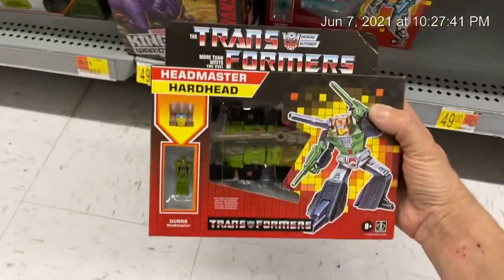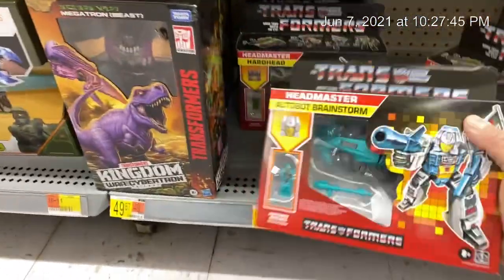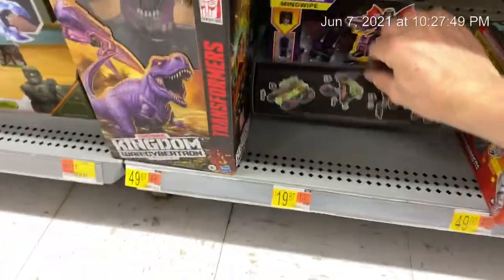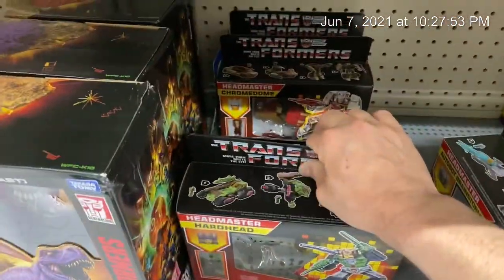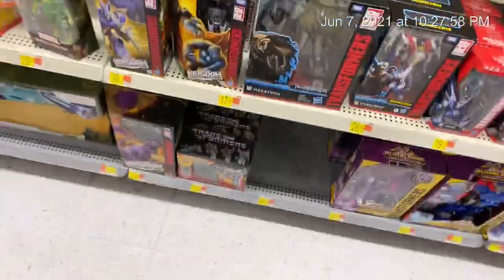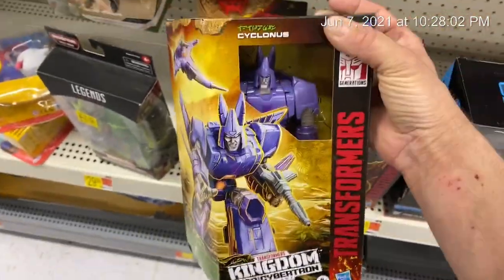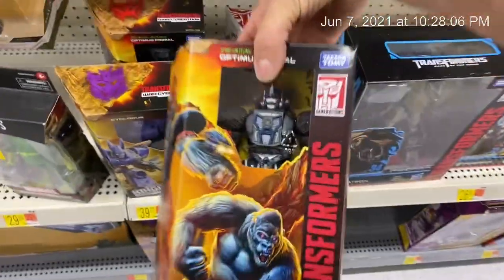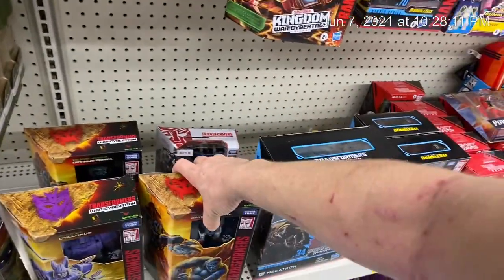And what do they have over here? Hardhead, Brainstorm. Let's see — Mindwipe and Crone Dome. Is that Clonus? That's pretty hard to find — a lot of people are going after him. And Optimus Primal. He's by far my favorite kingdom figure.